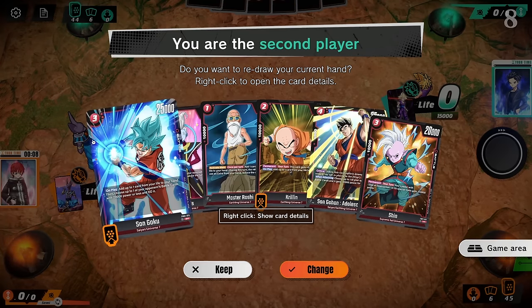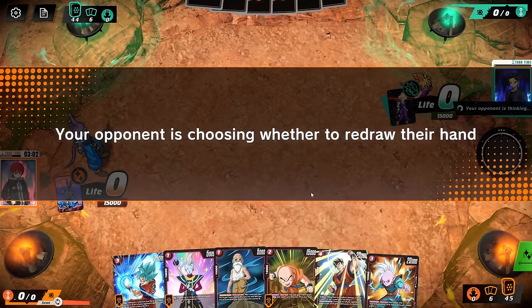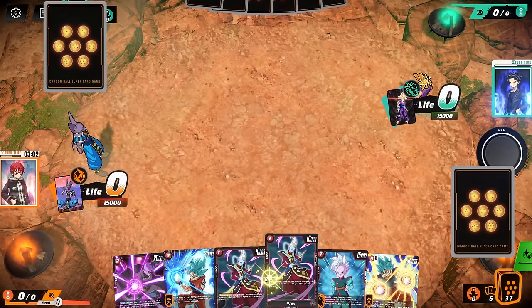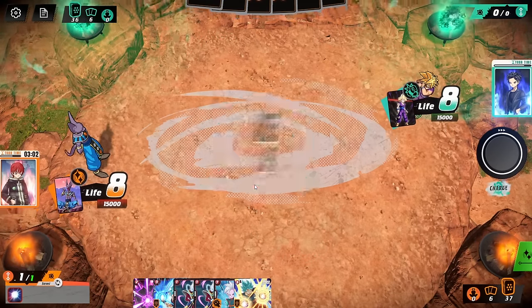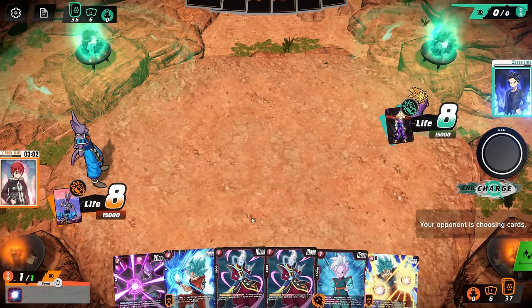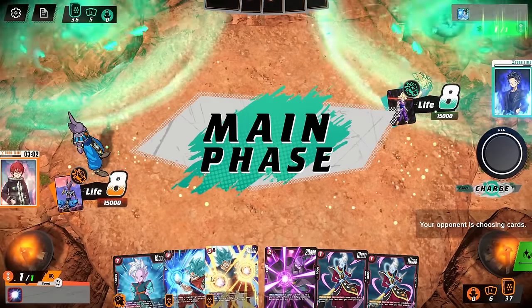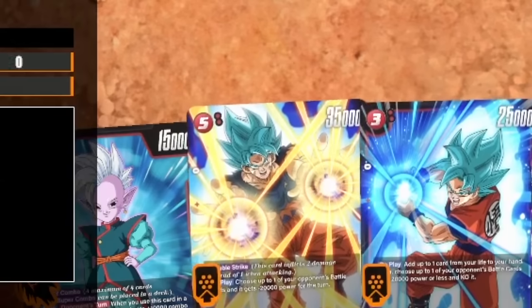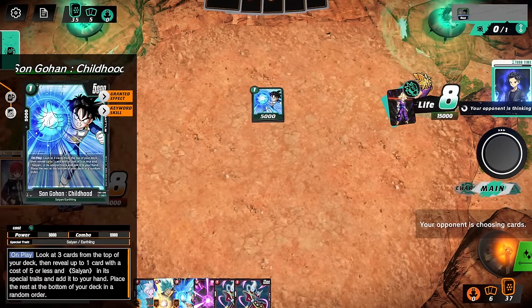Another green match, and this is a pretty decent going-first hand, though I want to change it to maybe get a better Whis. I'm getting greedy. I can go second — let's go! We do have a Goku who's a little dead in hand — he's going to be sitting here for quite a few turns. Gohan comes out — he just looks so much like his father.